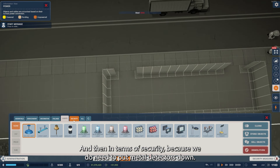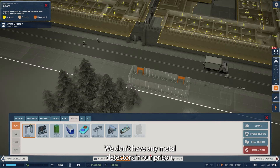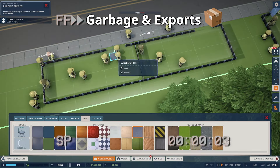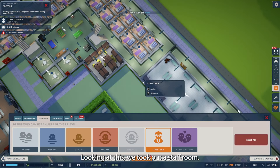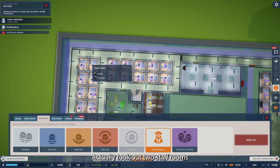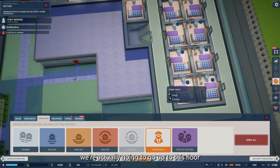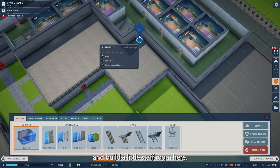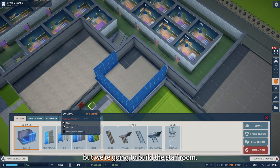In terms of security, we do need to put metal detectors down — we don't have any metal detectors in our prison. On second thought, looking at this, we took out two staff rooms. There's a staff room in this corner and a staff room in this corner. We're actually going to go up to this floor and build a staff room here — not quite so little, but we're going to build a staff room.